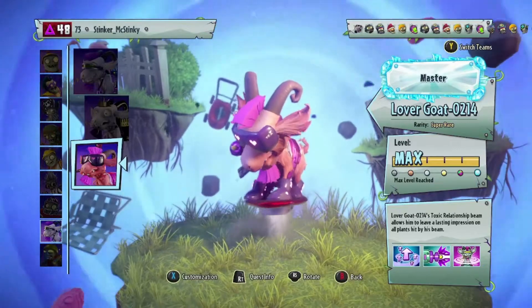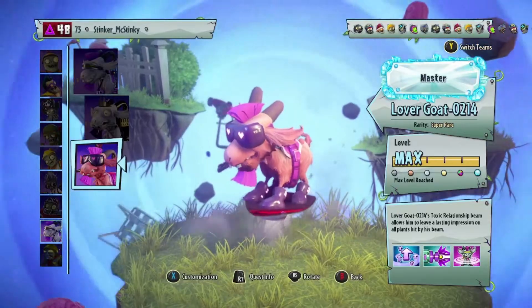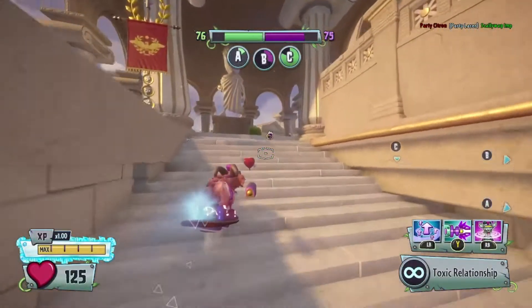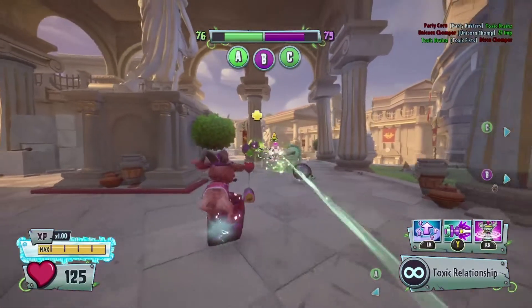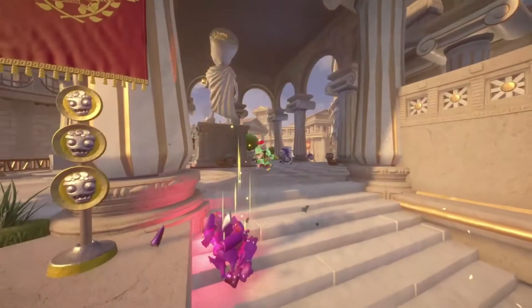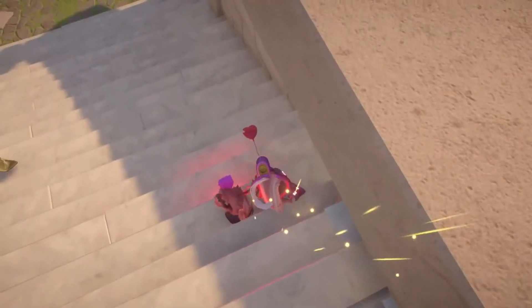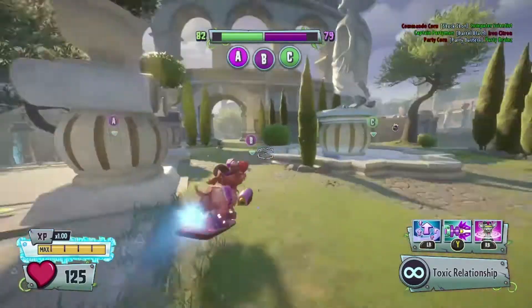Lover Goat 0214's toxic relationship beam allows him to leave a lasting impression on all plants hit by his beam. It's a toxic variant — why doesn't it look like one? There's the Disco Chomper. I just spawned into their spawn — this is why I hate this game. Honestly, mods are the only reason why I'm even playing this game anymore.